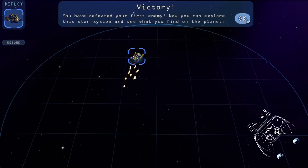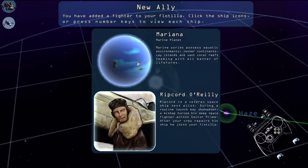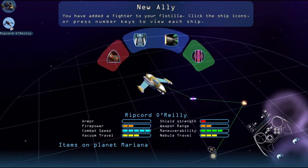Victory! I've defeated my first enemy. Now let's explore the system and see what you find on the planet — just all this. This entire planet and it only has this one guy. You've added a fighter to your flotilla. Click the ship icons or press number keys. I think you can have five, so I'm gonna have to figure something out for that.